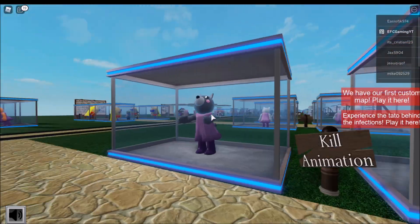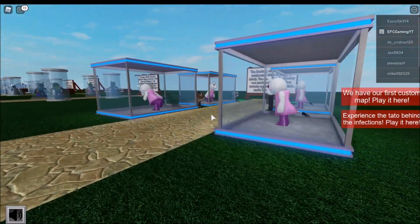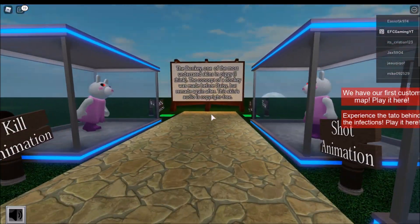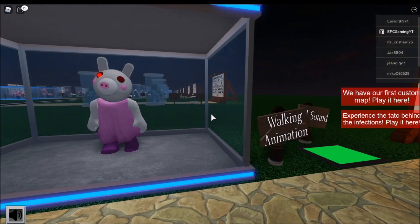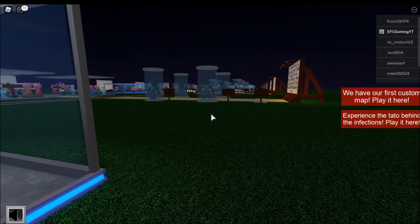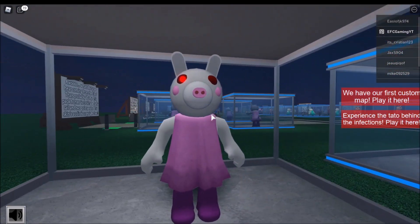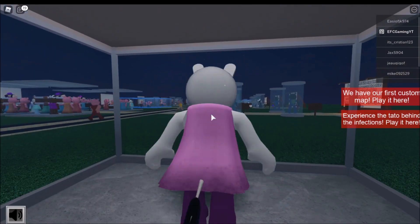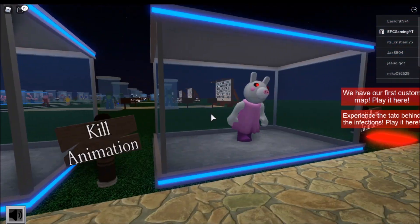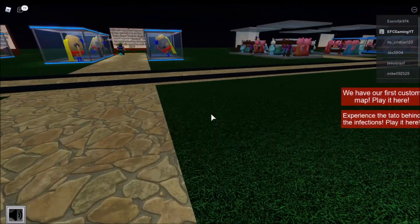We've seen Wolfie before so we'll pass on that one. Next is the Donkey — I think we've seen the Donkey before too. Let's check the kill animation — oh, he's kicking me! Donkeys like to kick you, right? And there's the jump scare!